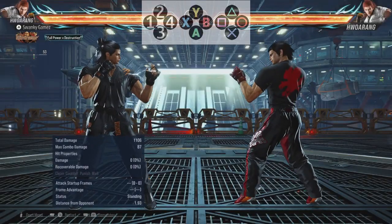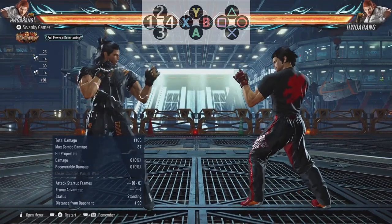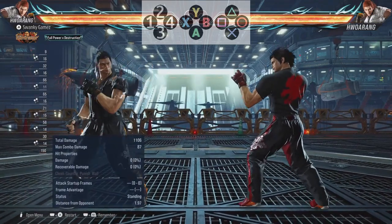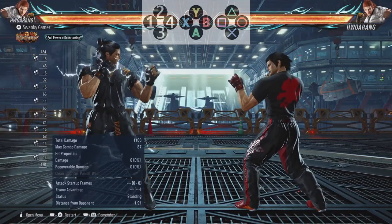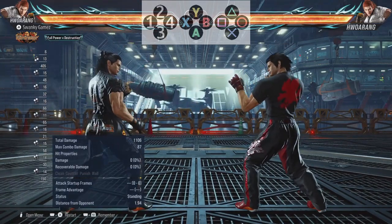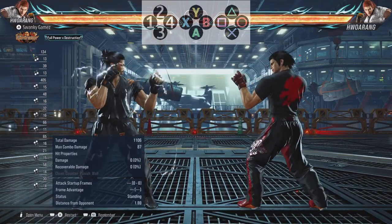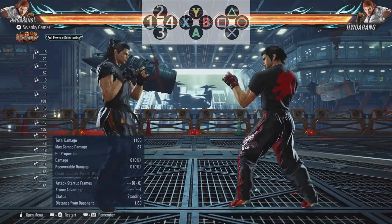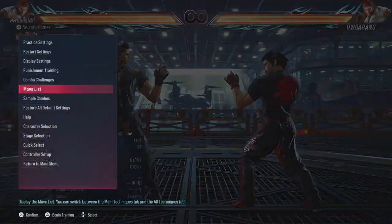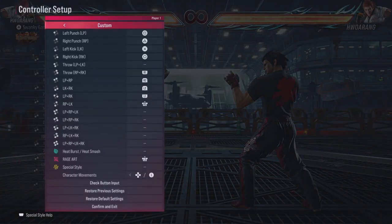Pretty simple, right? If I say 1+2, this simply means both punch buttons: Square and Triangle on PlayStation at the same time, or X and Y on Xbox. If I say 3+4, this means both kick buttons: X and Circle on PlayStation, or A and B on Xbox. It is strongly suggested — but not required — to bind your buttons, which means setting one button to hit numerous buttons at once.